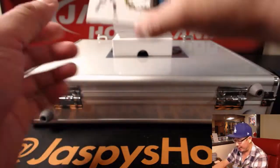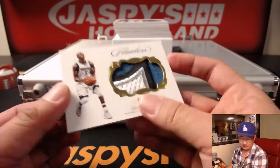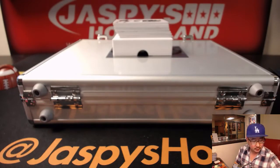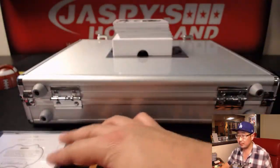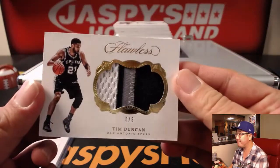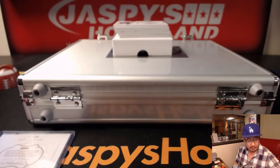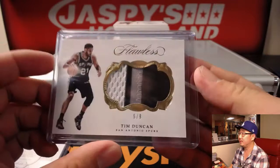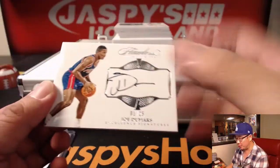We're gonna start off with a really nice patch, six out of 10, Gortat. Nice. We've got a nice three-color patch, five out of eight, Tim Duncan. So a couple nice relics to start things off. One out of 25, Joe Dumars.